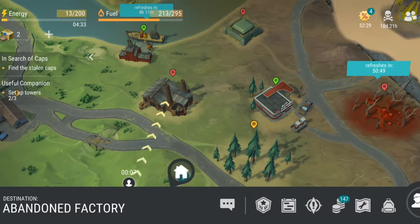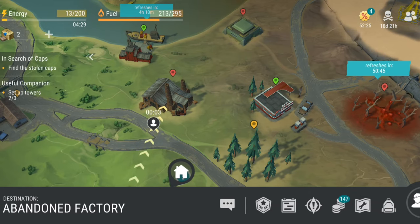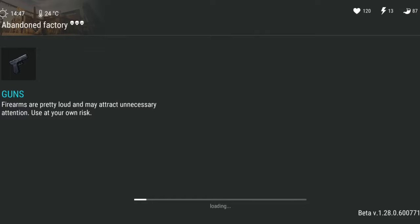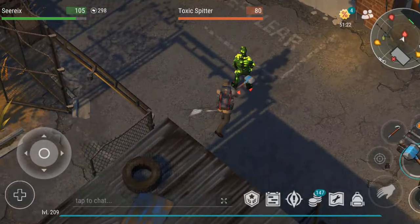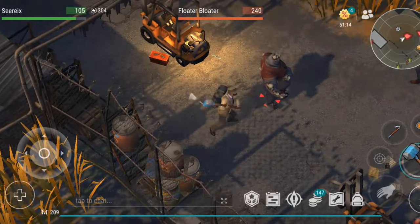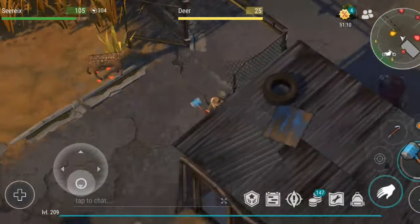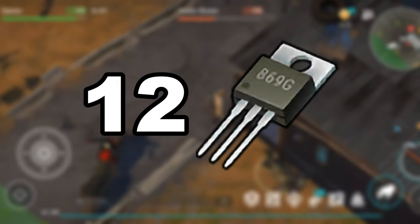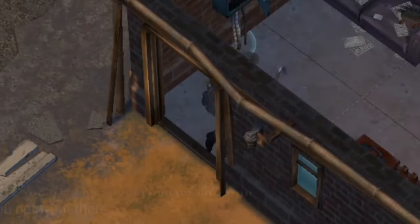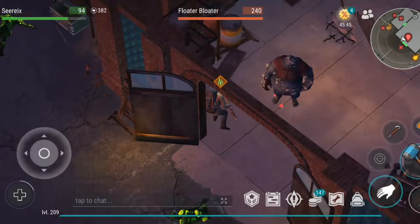The factory is a permanent location introduced to replace the Pinewood resource zone, requiring 28 energy to travel to and resetting every 48 hours. It is a medium difficulty area with enemies like toxic spiders and floater bloaters. The loot here is similar to a red resource zone, with items like guns and even C4. You will need to bring 12 transistors in total — 6 to open 2 chests, and 6 more to activate mechanisms for accessing the main building at the center of the map.